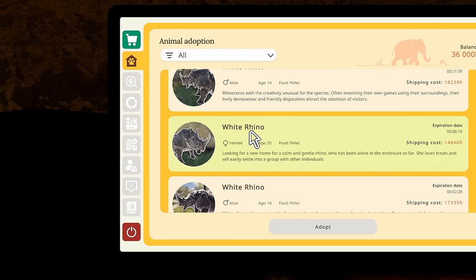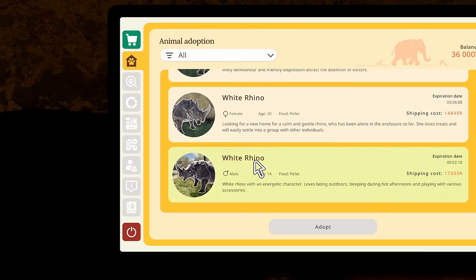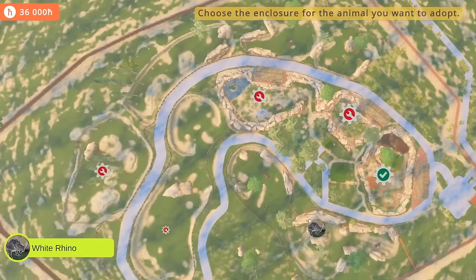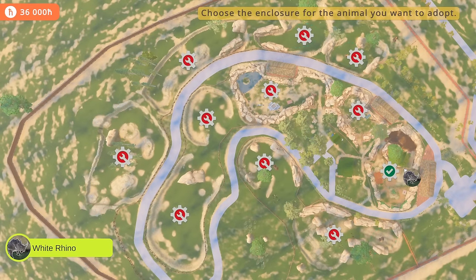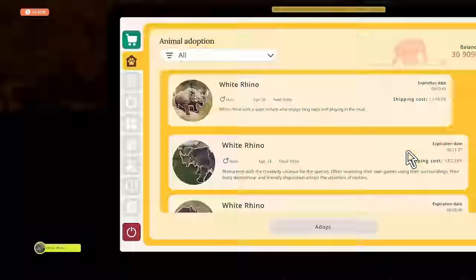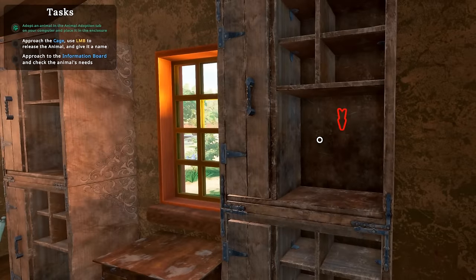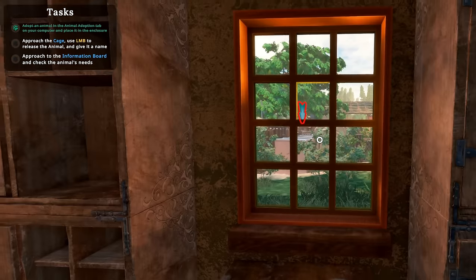Wait, some of these rhinos cost vastly different prices — this second one is 18,000 H's, the top one's 5,000 H's. I'm gonna go with the top rhino here because it's affordable, and the rhino's gonna go right here in the rhino cage. Okay y'all, we have a rhino — I heard it, it made a rhino sound.